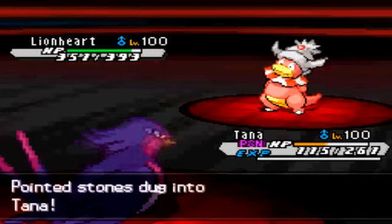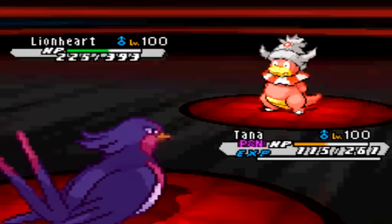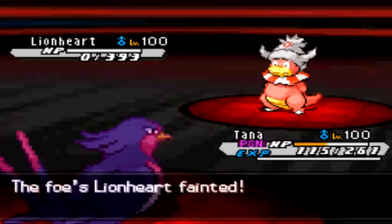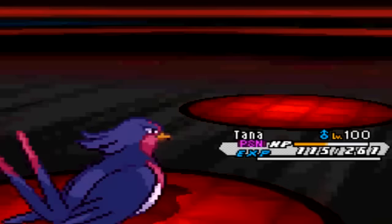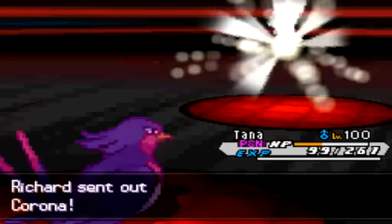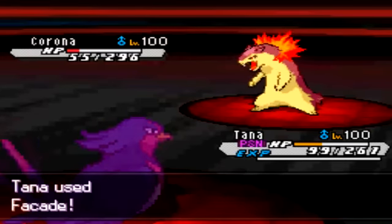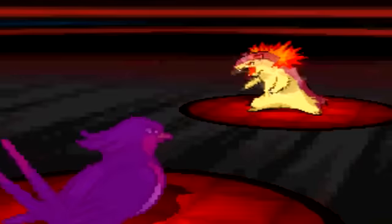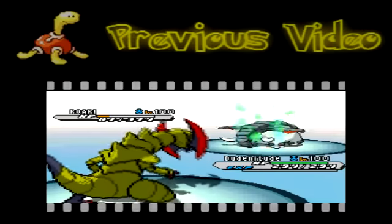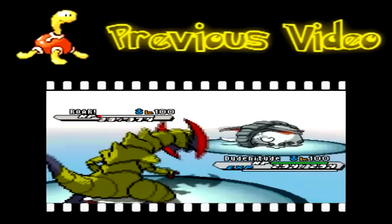I go to Galvantula but it can't wake up due to 5th gen sleep mechanics — you have to be on the field for a while to wake up — and I only get one turn before getting critted and dying. Now I basically have no choice: Swellow has to Facade the opposing Slowking. I'm like 'come on, go down please' — and it gets a critical hit and does. He ends up having Specs Typhlosion rather than Scarf, meaning Swellow outspeeds and finishes it off with Facade. Game over.